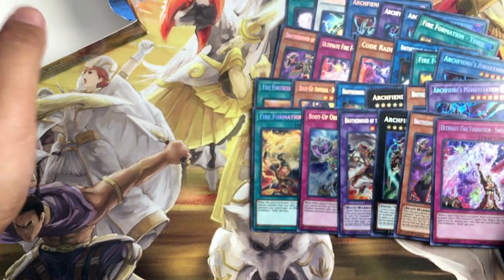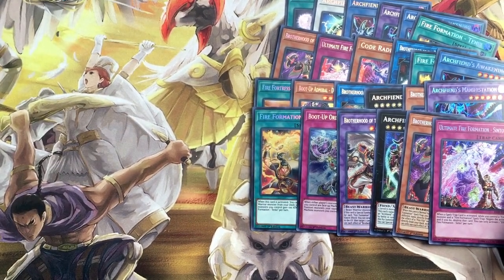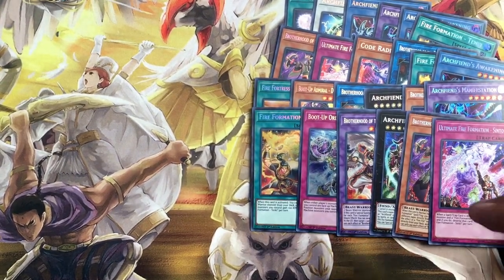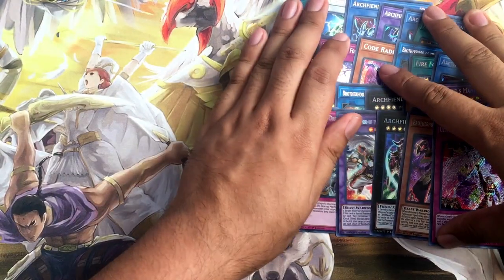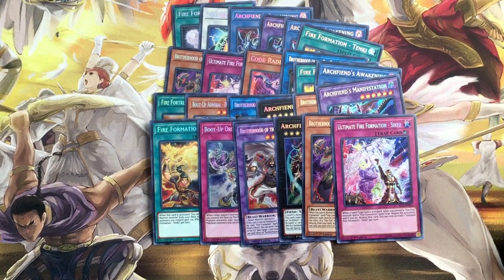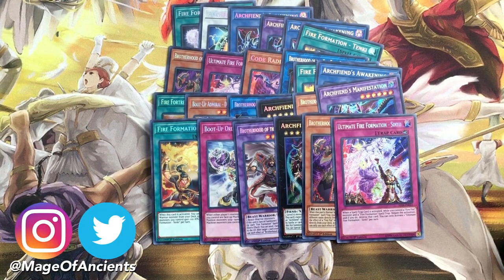Overall, I'm pretty happy with the pulls that we got from this box. We completed a playset of Tanki. We also got a couple of short printed cards. We also got an Eagle right there. I'm pretty happy with this box overall. Hopefully you guys enjoyed this video. If you guys enjoyed it, then be sure to let me know down in the comments what other pack openings you guys would like to see. If you guys want to help support the channel, hit that like button. Subscribe to the channel and ring the bell so you stay updated on my latest Yu-Gi-Oh videos. This has been the Mage of Ancients — thanks for watching and I hope to see you guys again.